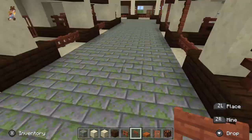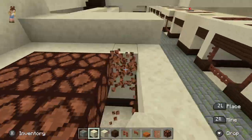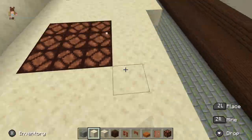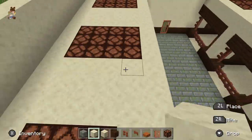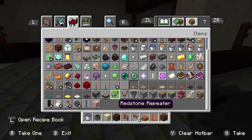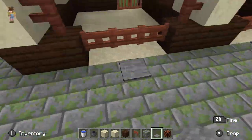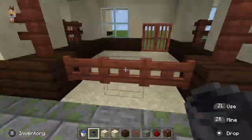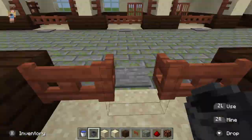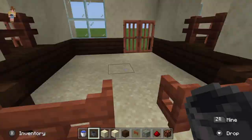I realized that the redstone went one too far in one stall — it was uneven, which really bothered me — so I went and changed the redstone on all of them. Next I went in and added water and water buckets to each stall. Earlier I accidentally spilled water all over a stall, which is always my favorite.